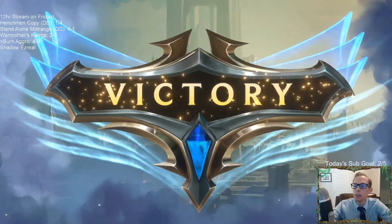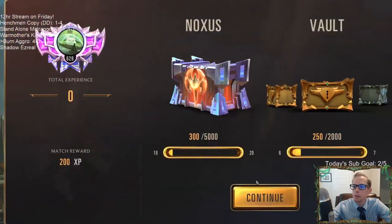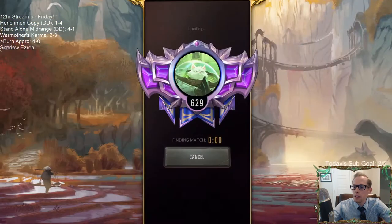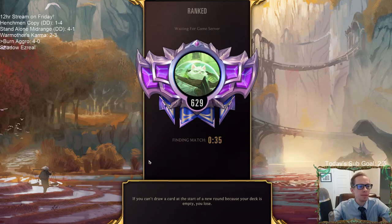4-0. Outlast the Ezreal. That was a thing of beauty — that's exactly why I put the deck together. We didn't do that much damage through creatures. I think we did five damage through creatures, maybe, and the other 15 were just direct damage from burn spells or Puff Caps. It was a good game.